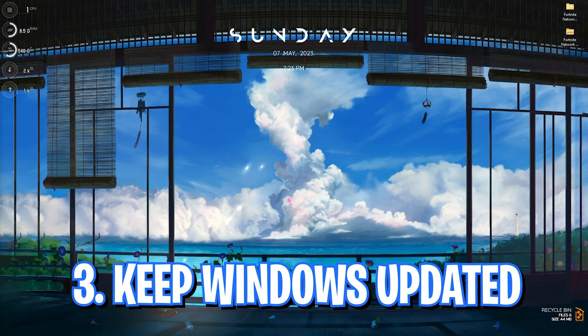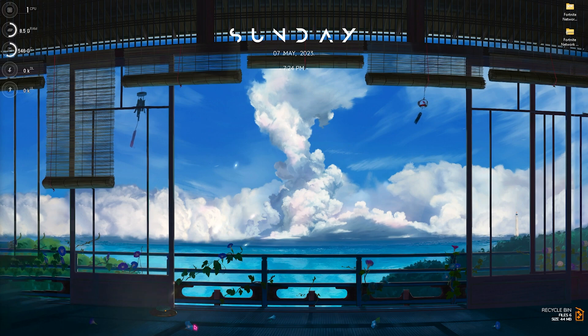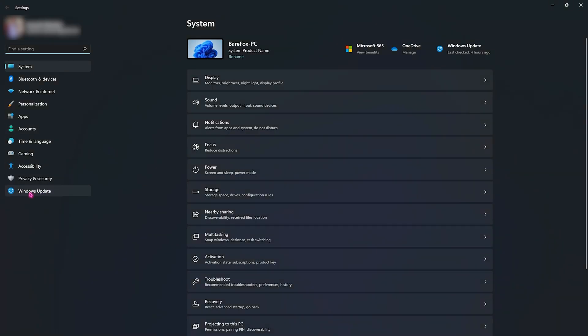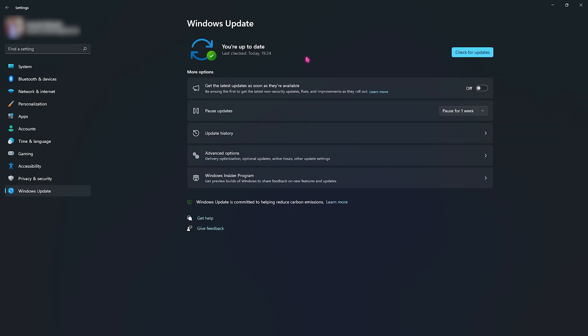Step number three is updating your Windows to the latest version. If you are using a lower version of Windows, I would recommend you to upgrade. If you are using Windows 11, go to Settings, then go to the Windows Update option. Check if you are up to date — if not, click on 'Check for Updates' and let it run. Updating your Windows will fix most bug issues which may be related to your internet connection.